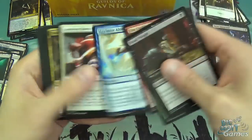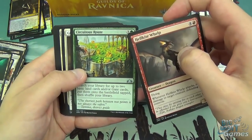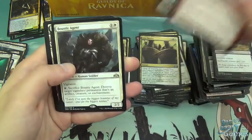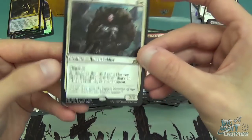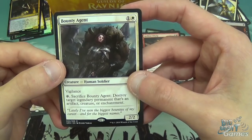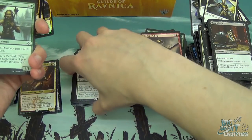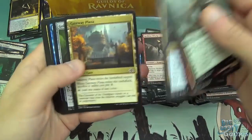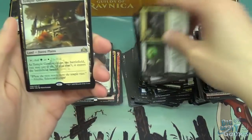Deadweight, Devious Cover-Up, Luminous Bonds, Darkblade Agent, and then we've got Hellkite Whelp — I keep slipping up on that name. Gird for Battle, Bounty Agent. Two mana, 2/2 with vigilance — you can tap it and sacrifice it to destroy target legendary permanent that's an artifact, creature, or enchantment. Unfortunately doesn't work on planeswalkers. It's not bad if there are a lot of legendary creatures flowing around in the format, but other than that it's just a 2/2 with vigilance. Status and Statue, Gatekeeper Gargoyle, Creeping Chill, and a second shock of the box: Temple Garden.